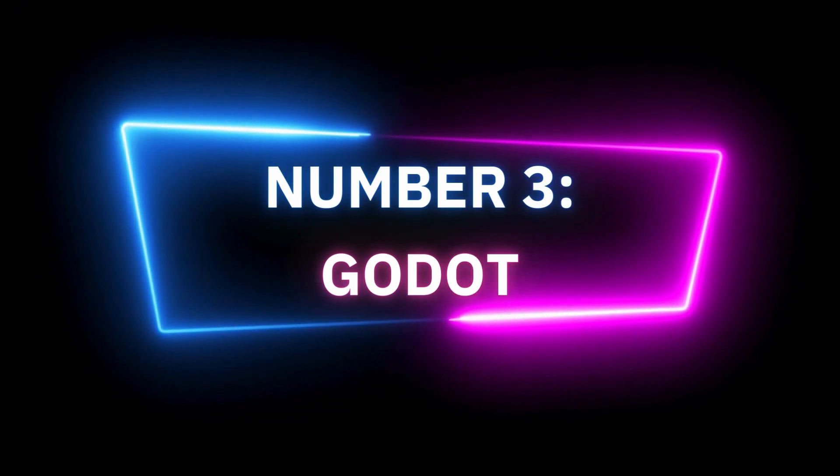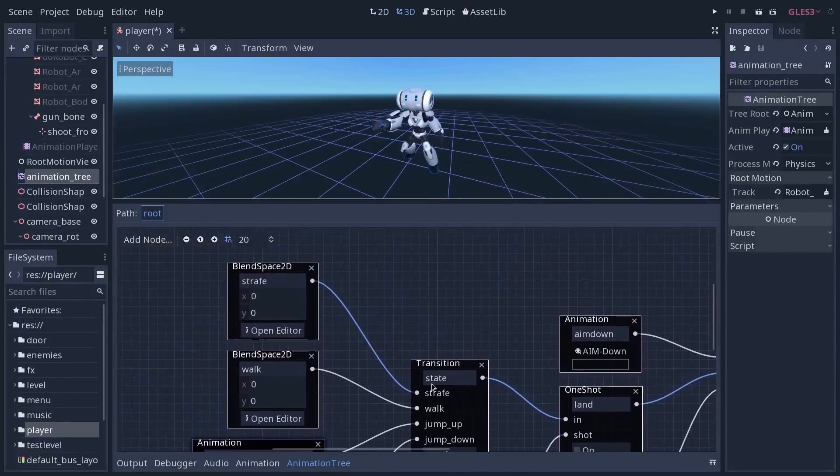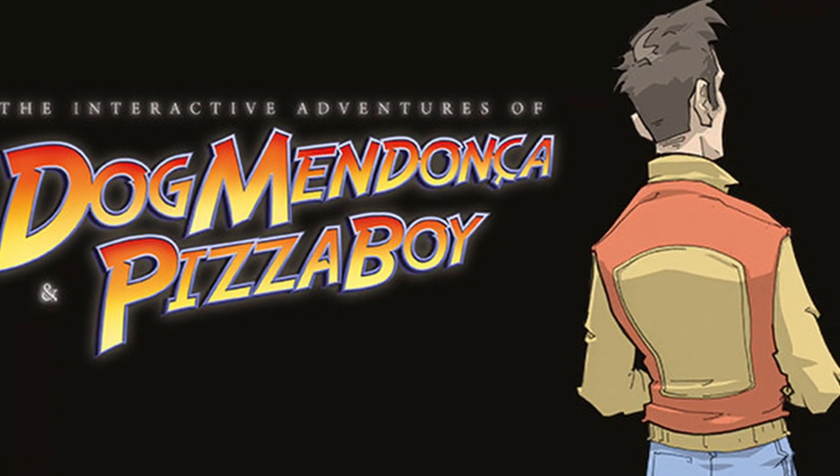The next game engine is Godot — it has a pretty strong hype in recent months and years. Godot's release date was 2014, making it a relatively fresh engine, and the latest version is 4.0. Some notable games made with Godot include The Interactive Adventures of Dog Mendoza and Pizza Boy, with Kingdoms of the Dump also upcoming. It's important to note that Godot is a fresh engine, so there aren't as many games made with it as with Unity.